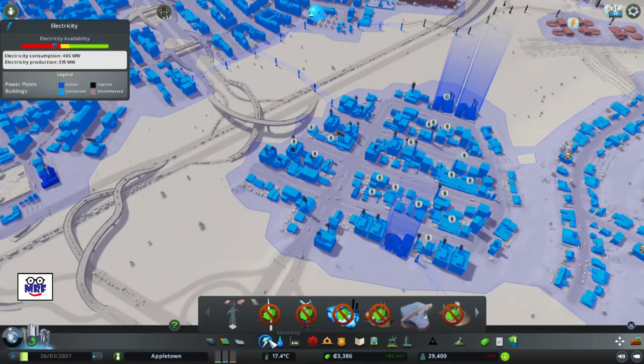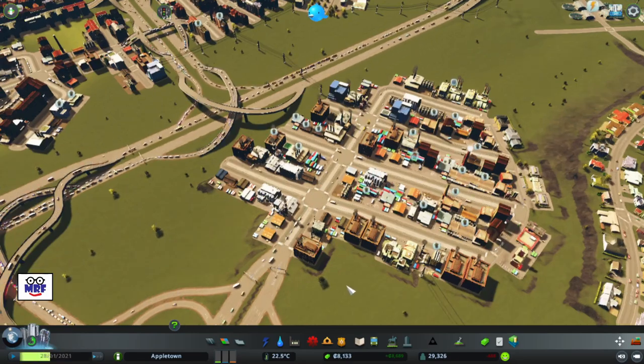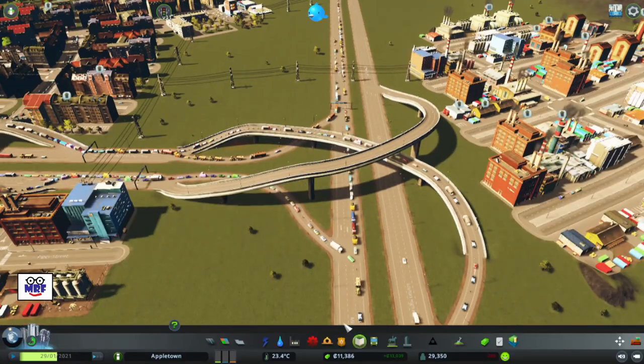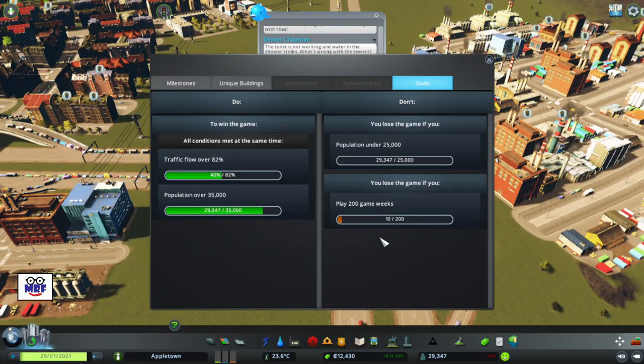Let's look at my power situation — still bad. I have a garbage problem and a power problem I have to take care of. Again, I haven't even looked at the traffic issues. And of course the traffic is just brutal. I've got to make some money, and while I'm doing that, let's just check where we are — just 10 game weeks have gone by, so I think we're in pretty good shape still.